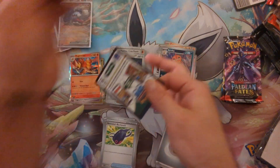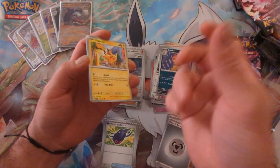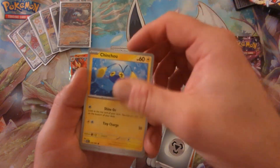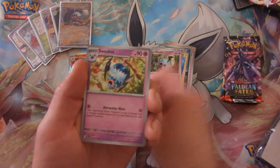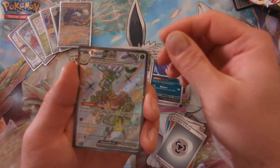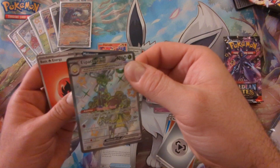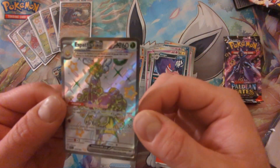I'm assuming you guys are probably having fun opening this — hopefully you're not breaking the bank in the process. I saw they had mini tins too, but if you've watched my channel, my luck with mini tins is just not there, so I decided we're not even going to go that route at all. I got the weird looking bird with a crown, Full Art Shiny — cool, I can dig it.